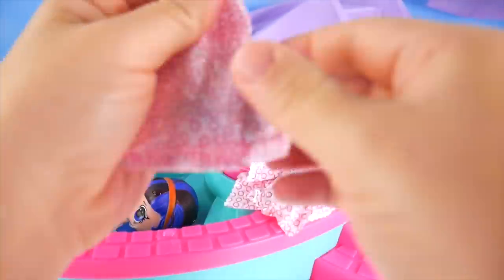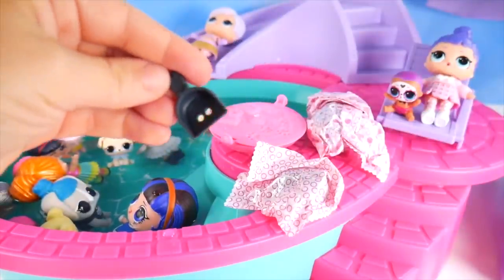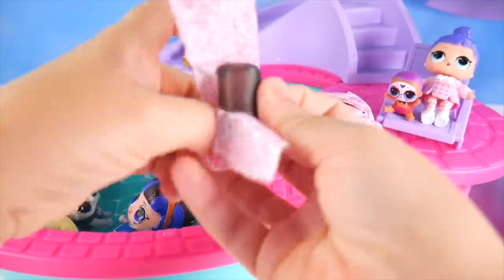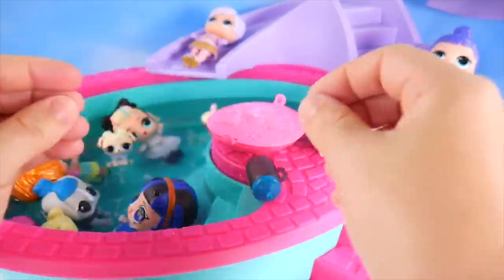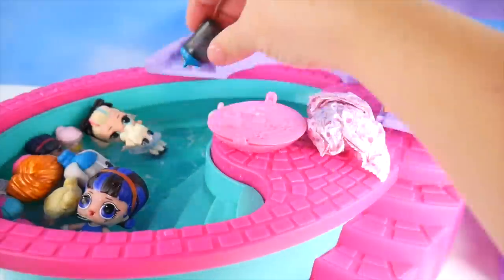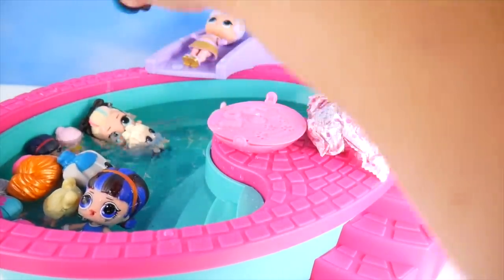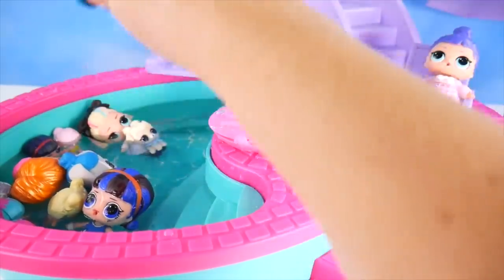Let's check out what's in this one — a little scooper! What do we have here? The water bottle! It's a really cool see-through block. This is a really fun pool toy because you can squirt everybody! Just cooling you off!